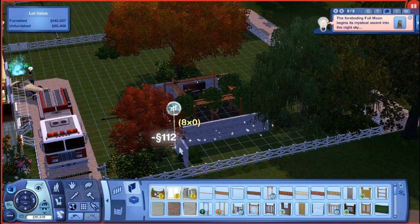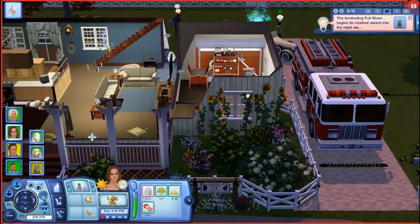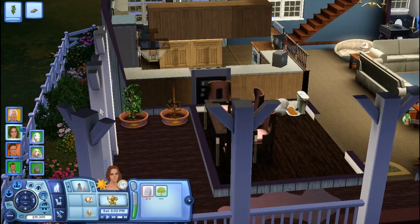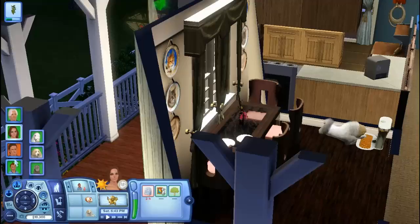We're going to build a fence because they're not going to get to my plants. They might get to the ones up there on the deck, but this one's wilting so they can eat that one. This one is harvestable, so we're going to come here and harvest our blackberry bush.